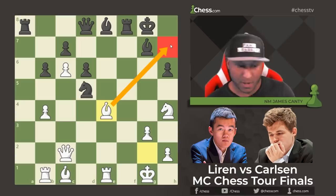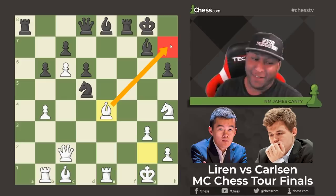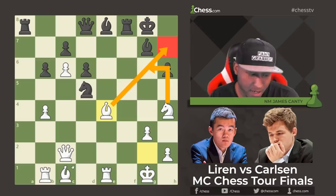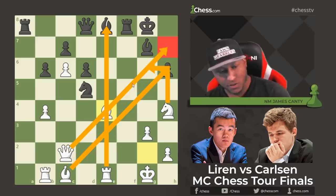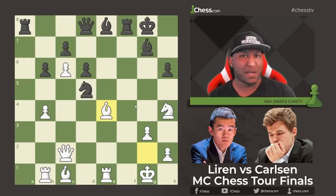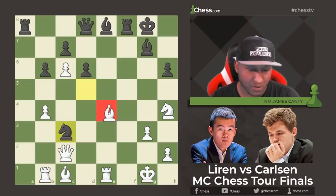This looks extremely scary — something is definitely about to happen and White is on the attack. Ask yourself: who would you rather be in this position? You probably want to be White — the diagonal is open, the knights are active, the bishops are pointed, the queen looks great, the rook is on the file. Black has a file and a bishop line, but four pieces are on the back rank. After Bishop takes e4 and Knight c3 from Magnus — pause the video: what would you play here?